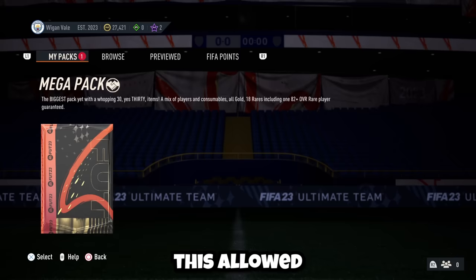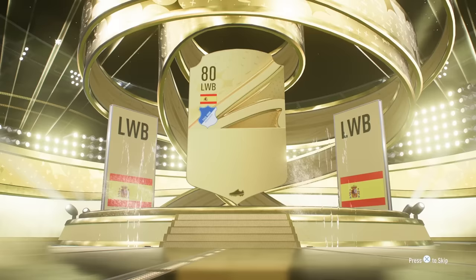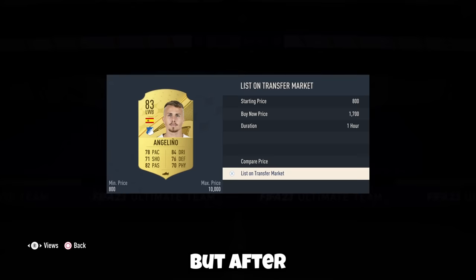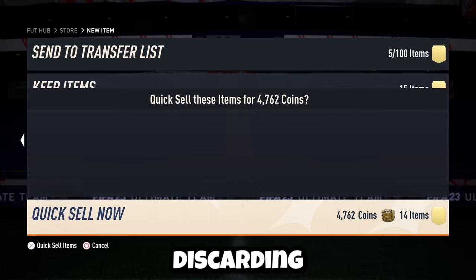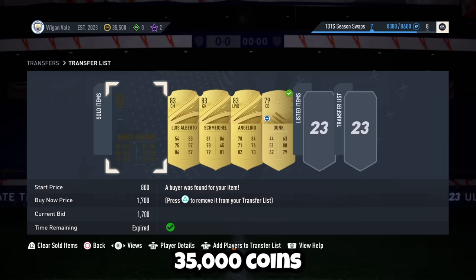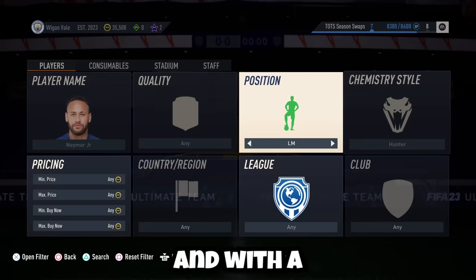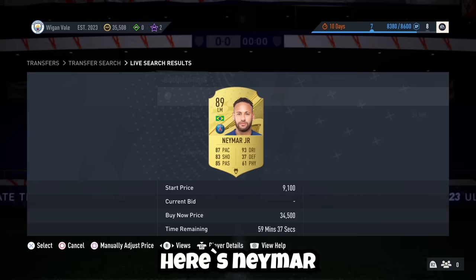This allowed us to get up to 27,000 coins, but we now had the mega pack to open. It's going to be another 83-rated card. Unfortunately we only had one 83-rated card in the pack, but after listing him for 1,700 coins and discarding all of the useless items, we now had 35,000 coins and could try to purchase Neymar. I wanted my Neymar as a left mid with a Hunter chem style, so I might have to snipe him. Did we get him? Yes, we sniped Neymar! This allowed me to sell the player we previously had, and now Neymar is part of our team and we have a five-star skill in the attack.